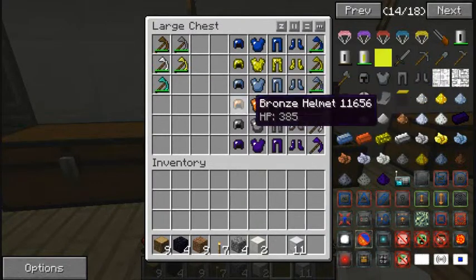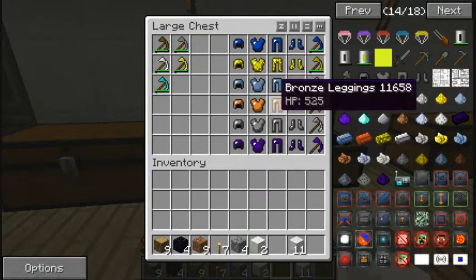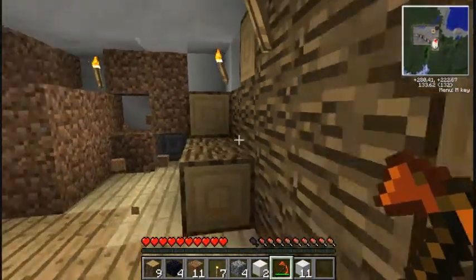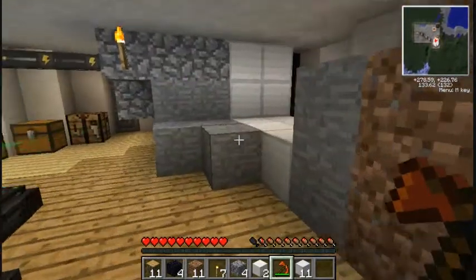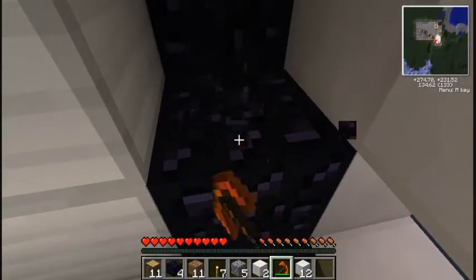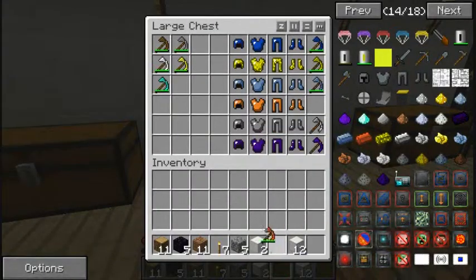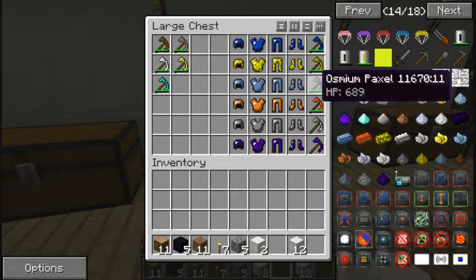Next is bronze — it's slightly better than osminium but not very significantly. Let's see how quick it does. Dirt is instant, stone is pretty quick as well, iron is pretty quick, and what about obsidian? Yes, this is better than a diamond pick as well. I've found something pretty interesting — it's a lot more durable than the osminium paxel too.